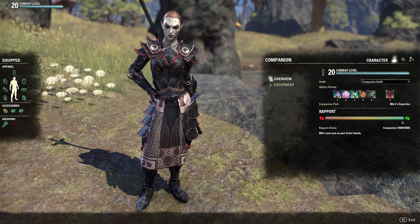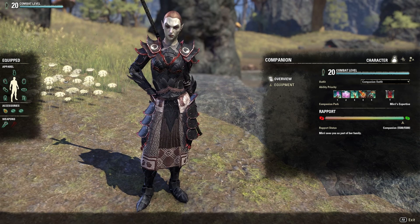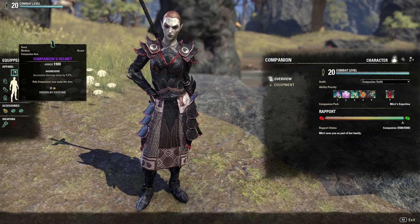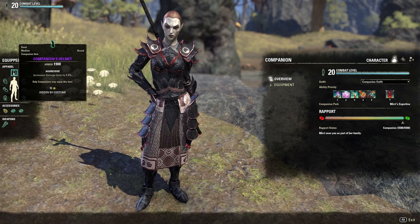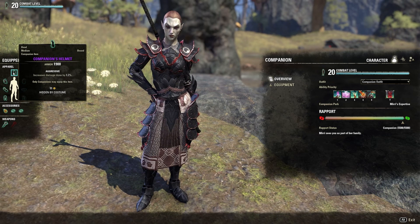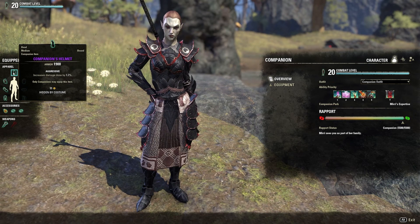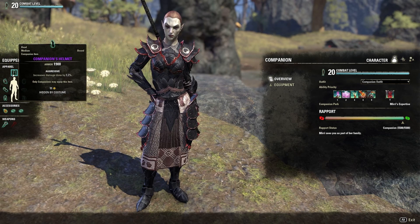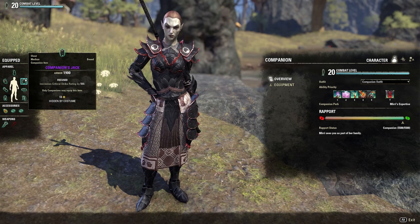Moving on to gear. I like to emulate my companion builds the same way I build my own characters — a two-piece set, a five-piece set, and a two-piece monster set equivalent. Starting with our first two-piece: medium head and shoulders from Aggressive. Aggressive increases damage done by 1.7% per piece, assuming purple gear. Anything that increases damage done is important to a DPS build, so the first two-piece is two medium Aggressive companion pieces.